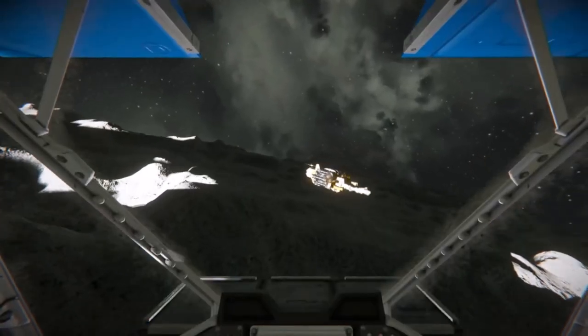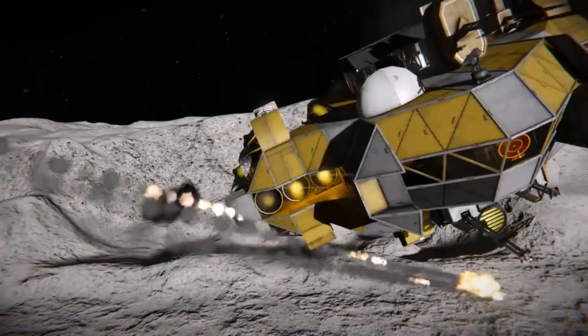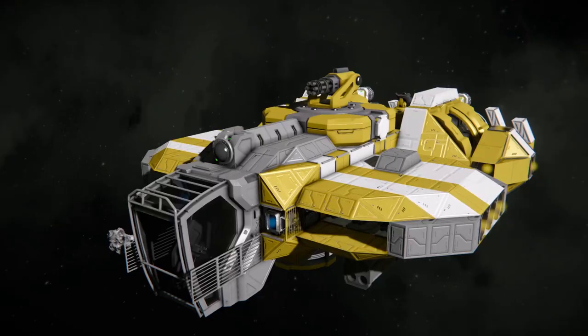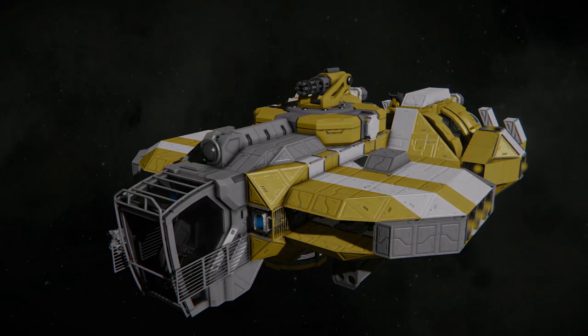Rocket pods are brilliant for using on larger vessels for a quick bombing run, delivering quick bursts of explosive damage. Many fighters also employ turrets. This can be useful when fighting multiple opponents to cover your back, but they will take up a lot of space and increase the overall fighter size.